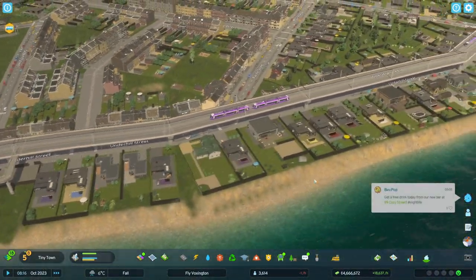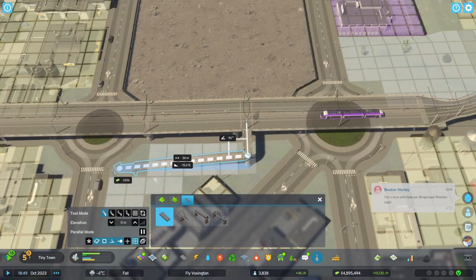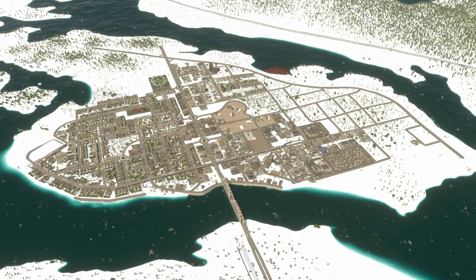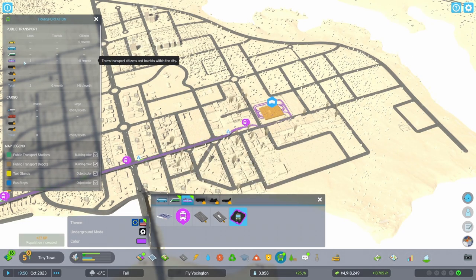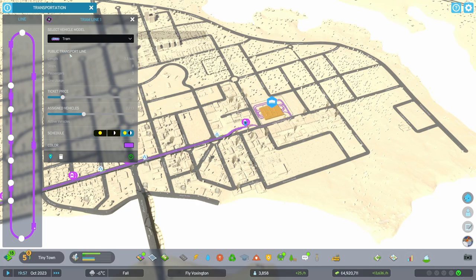That was the last one. It started snowing in the city — beautiful view, I love this! It's kind of difficult to build in the snow but I loved it so much. You can go into the tram menu and I realized we have a lot of vehicles for such a short route.